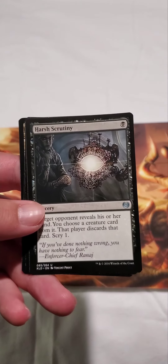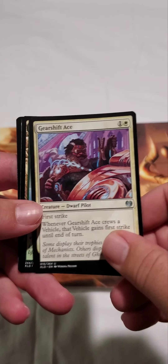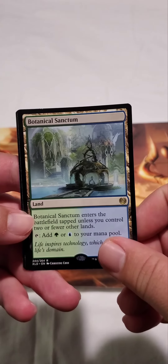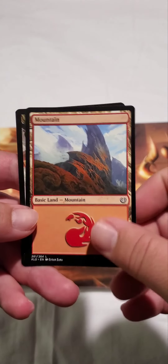Fairgrounds Warden, Harsh Scrutiny, Gearshift Ace, Botanical Sanctum — it's pretty neat looking — followed by a Mountain and a non-token card.